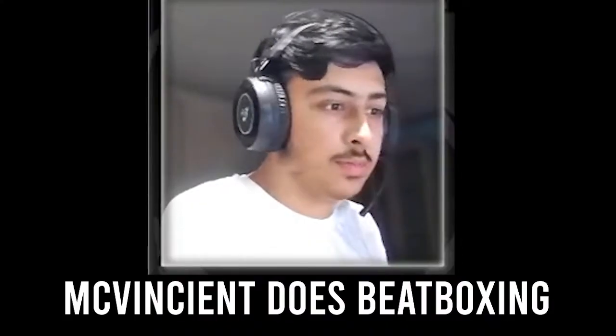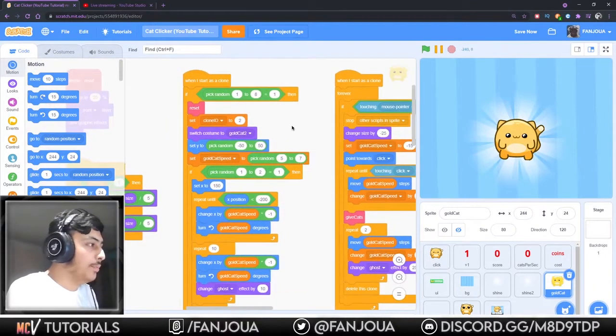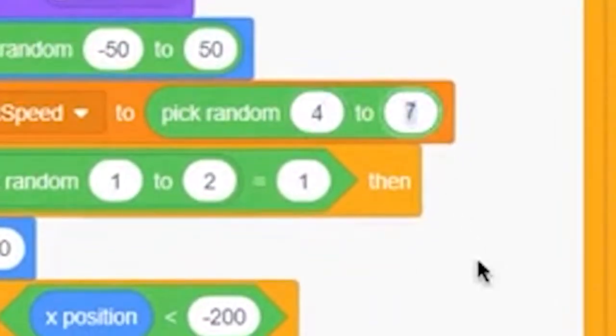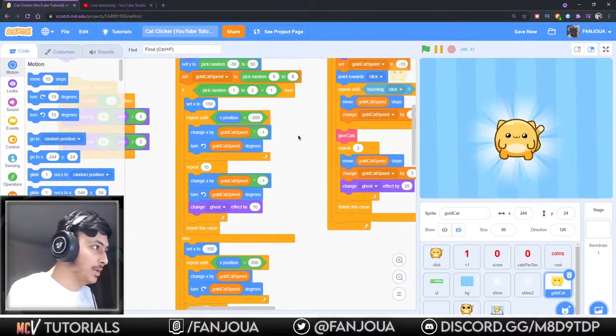I can touch it up a bit. It resets - set clone ID to two. Okay, this has a type of build thing - switch to costume gold cat, to five, to seven. Let's reduce that a bit or increase it. Yes, let's increase it six to eight.